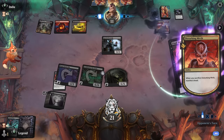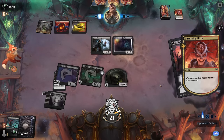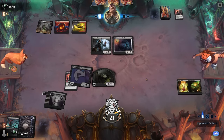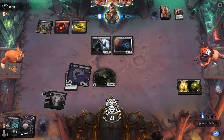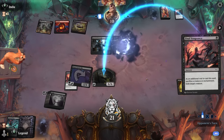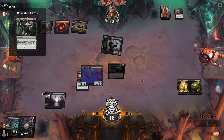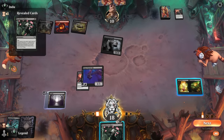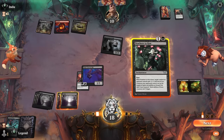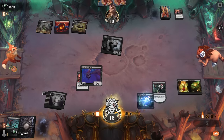Our opponent goes straight for the Archfiend and gets to Manifest Dread. I'm kind of surprised they didn't answer the Bat first — maybe they have more removal in hand, which would explain it. Final Vengeance number three — that's impressive. We can answer Hexmage and unlock the room even though we're going to start losing life, then Nowhere to Run before they can potentially sack the Hexmage for value.